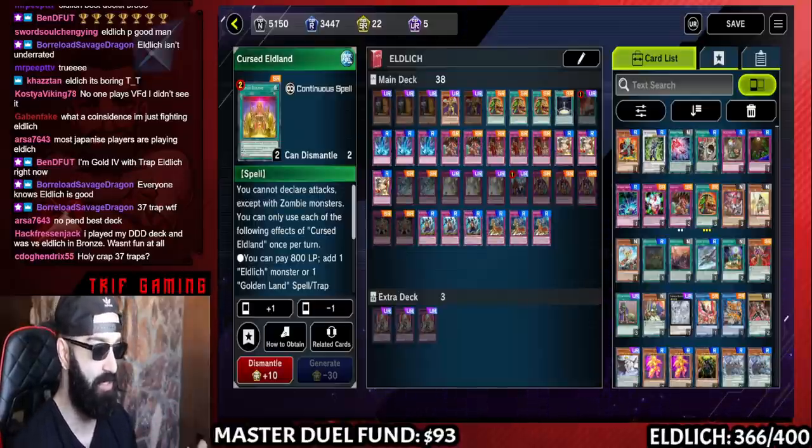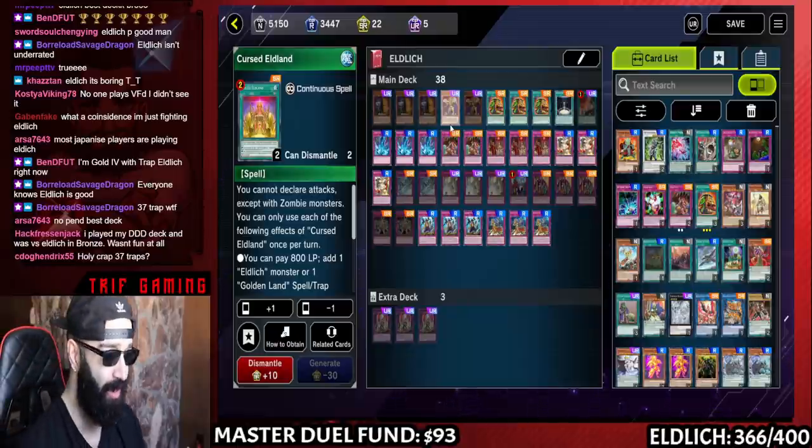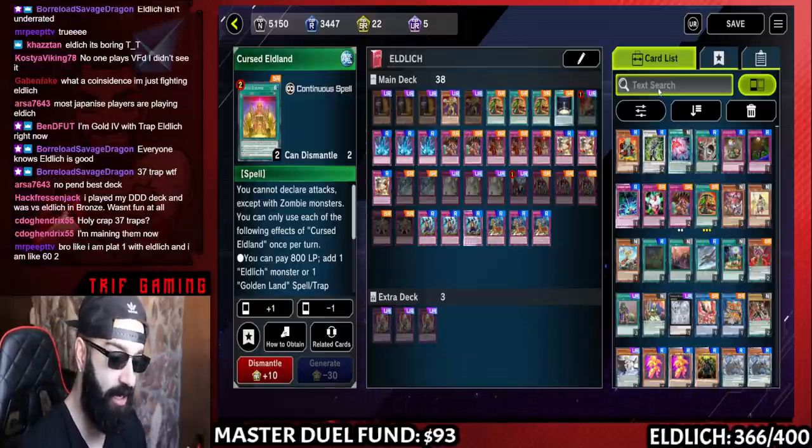It is a monster-meta where everyone is scared of getting Maxx C'd. Eldlich does not give a f*** about Maxx C. The most value you'll ever get off Maxx C is Scarlet and Conquistador — sure, you're drawing one, but you're still losing the duel. It is truly unstoppable and today we're going to build this deck.